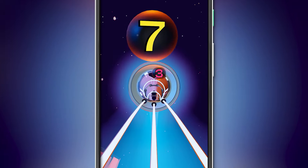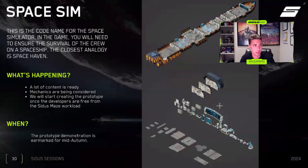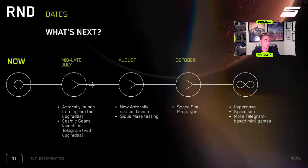Silos had a decent launch with Frank Miller and now we're looking forward to making this game publicly accessible so everyone can enjoy it without buying NFTs. The next product from R&D is called Space Team — this is the code name for a space simulator. In the game you'll need to ensure the survival of the crew in a spaceship. The closest analogy is a space haven. A lot of content is already ready and mechanics are being considered. We'll start creating the prototype once developers are free from the Maze workload. R&D roadmap: mid-late July — Astor Alley launch in Telegram and Cosmic Gears; August — new Astor Alley season launch and Cytos Maze testing; October — Space Team prototype.